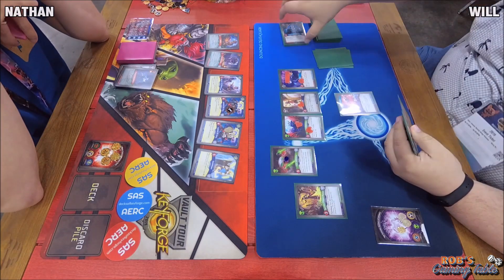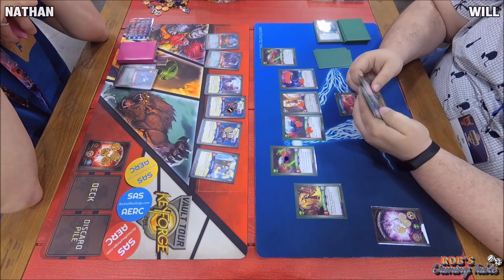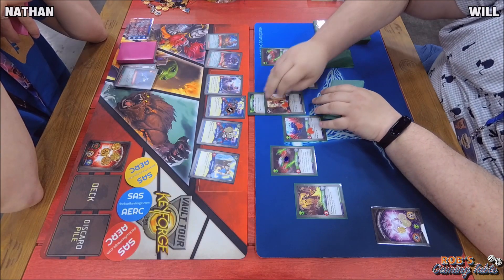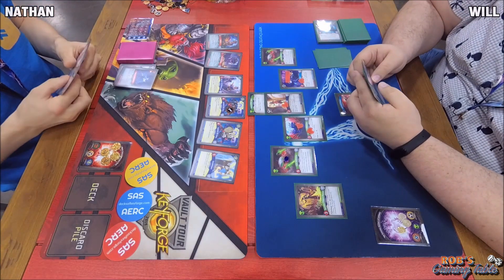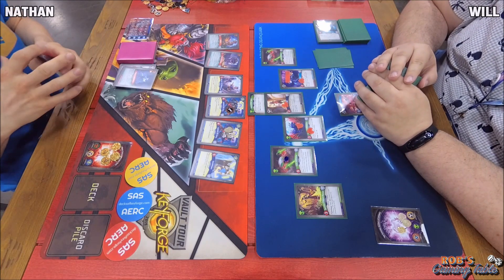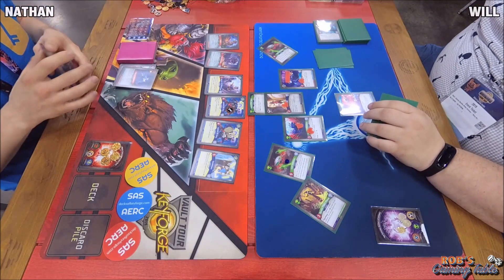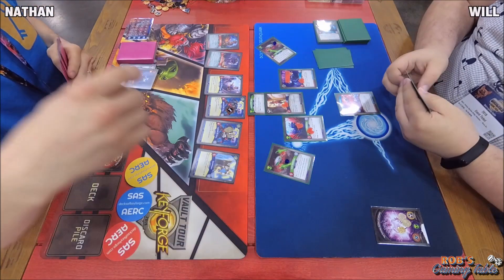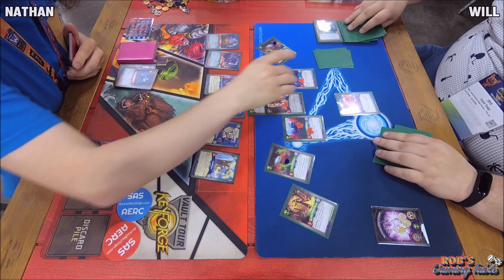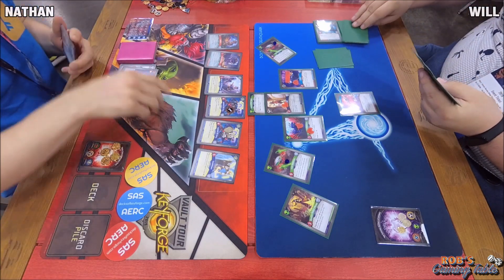We got a Plague Master — haven't seen that guy in a while. He's a rare with Fighter Reap: deal three to each human creature, this damage cannot be prevented by armor — a great anti-Sanctum card. He's putting on Killzord MK9001, another rare: this creature gets plus two armor and plus two power, gains Skirmish and Bite, gain one chain. A Dominator on the right flank also comes into play stunned, and the Harvester can't do anything.